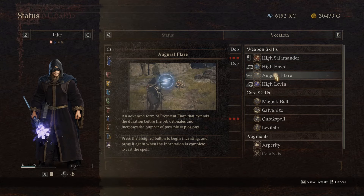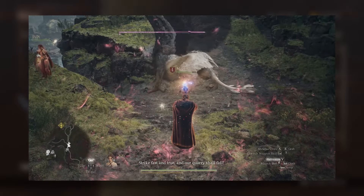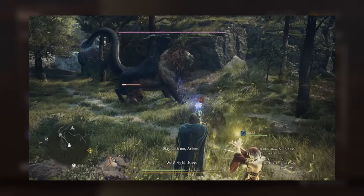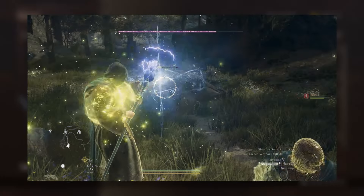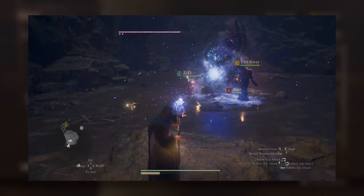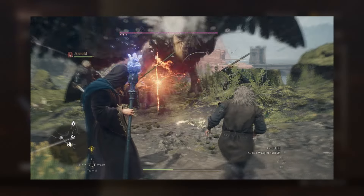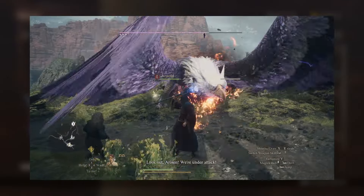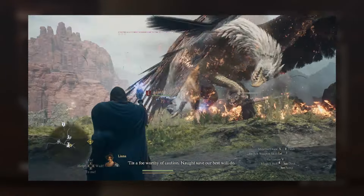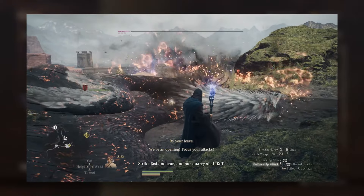Flare is probably the single-handedly best single-target damage ability, maybe even in the game. It's incredible on bosses and absolutely insane on tanky mobs, especially those that roll around or have shells. It's a really strong ability on bosses. You'll see there are some cool combinations you can do with High Leaven or even Thundermine — you don't have to just single-target cast like the preview shows. It works well in combination with other spells and also with High Salamander if you can get close enough. This is my go-to for bosses, as it absolutely decimates them and takes down health bars incredibly fast, especially when it's fully upgraded.